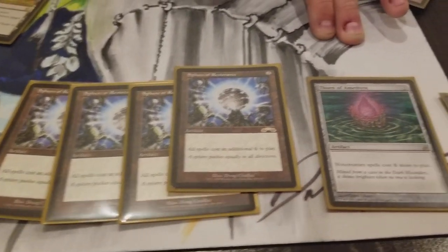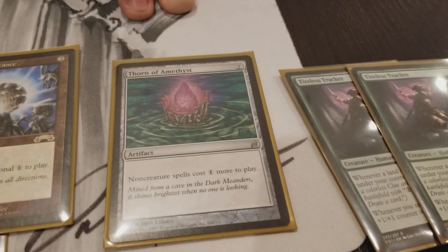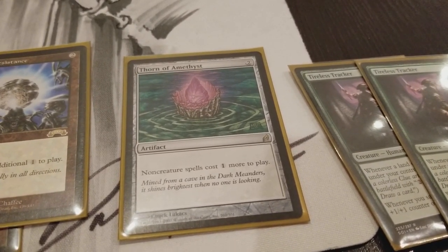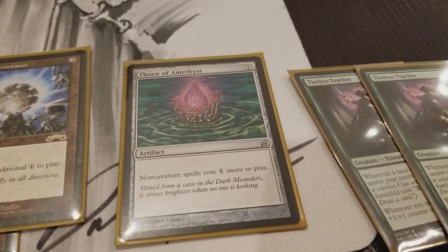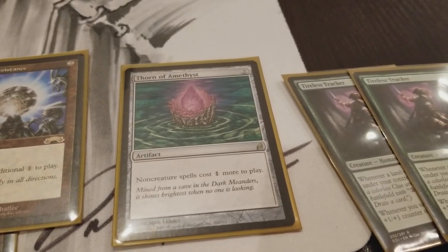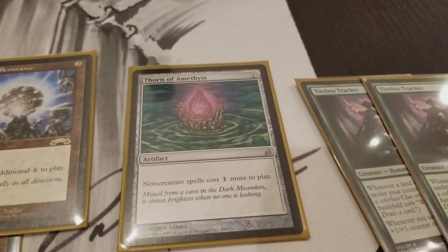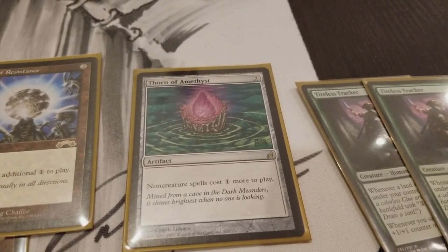Thorn of Amethyst works very similarly, except it's only for non-creature spells, costing one additional to play. So if you are playing against a deck like Storm, or any spell-based deck — Burn — Thorn of Amethyst is excellent.